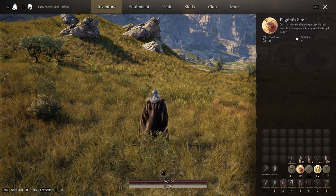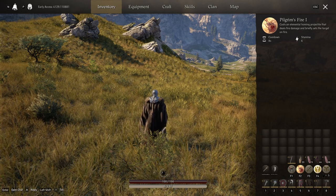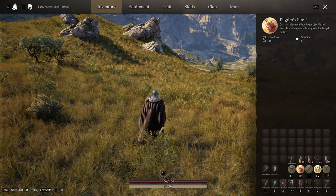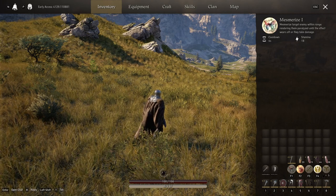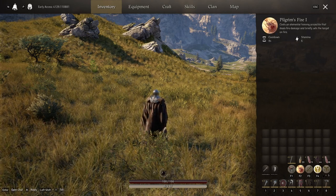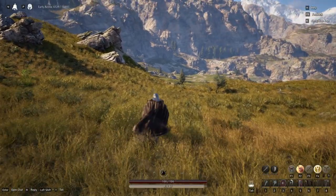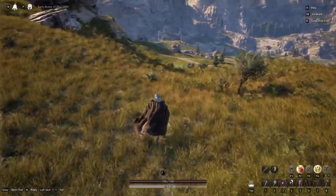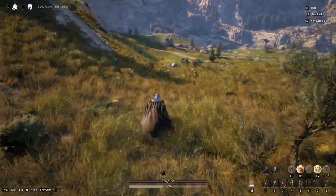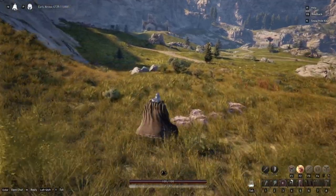I finally got my Pilgrim's Fire Demon Seekers bracers crafted — that was a real pain but I finally got it. So now we have Mesmerize, Pilgrim's Fire, and a few different healing spells. I just wanted to show you how to combo these together for best results. I've been farming bears all day with this combo — it is so good.